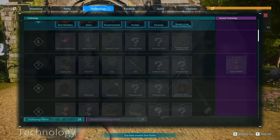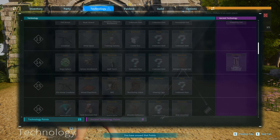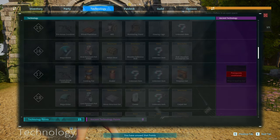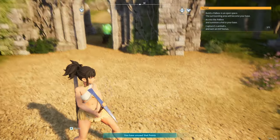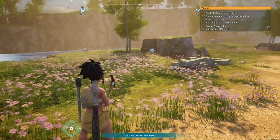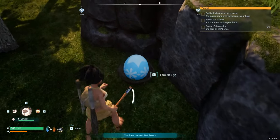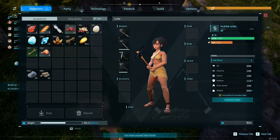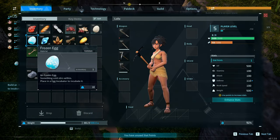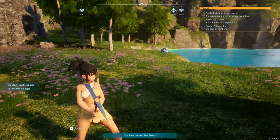I noticed in the ancient technology section: egg incubator, small feeder, grappling gun, pal essence, mega grapple. During the last episode I saw a little glowing egg — a frozen egg, says 'something cold stirs within, place in an egg incubator to incubate it.' It's just a coincidence that I saw that in the advanced technology.